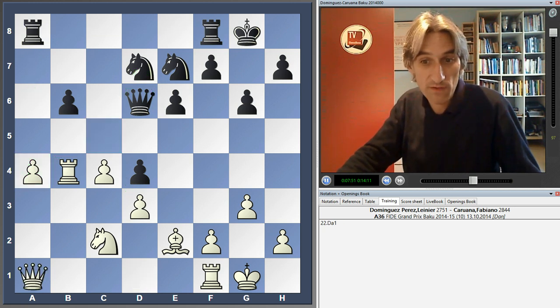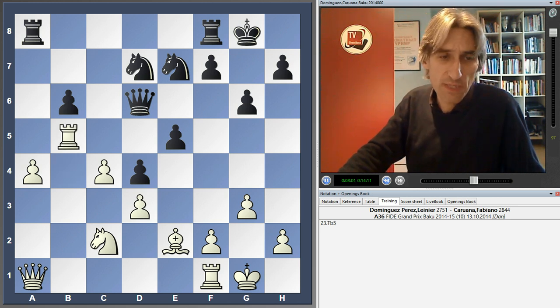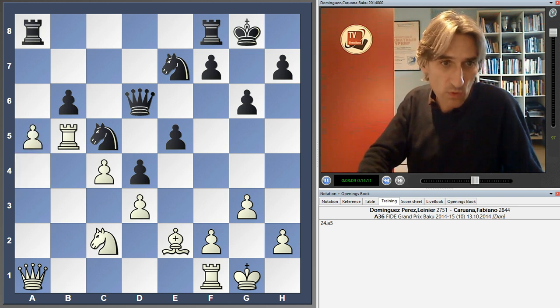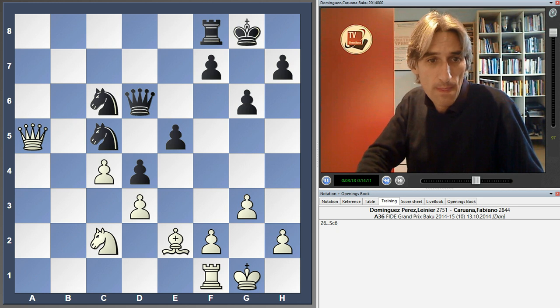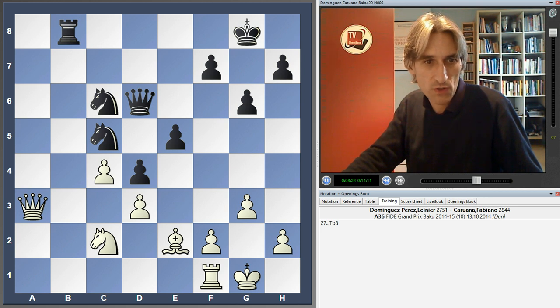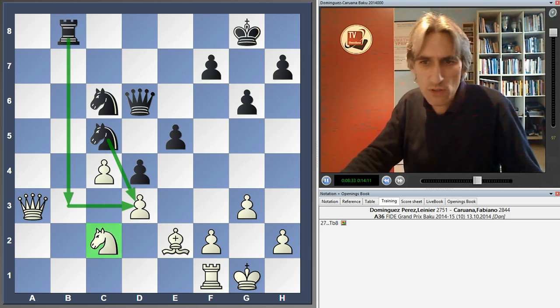Caruana certainly has the initiative and White has to be careful. Queen A1 threatens the pawn, E5 protects it. If White continues making normal moves — let's say Rook B5 — and then White waits, the pawn is going to be gone. If White exchanges, Black still has a clear positional plus: the Queen comes back, the Rook switches over, and you can see how potentially weak the pawn on D3 is. The Knight on C2 is very poorly placed with no perspectives.